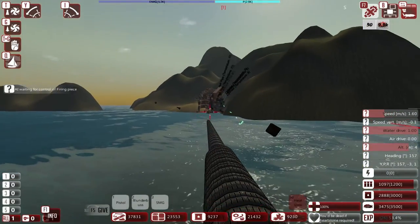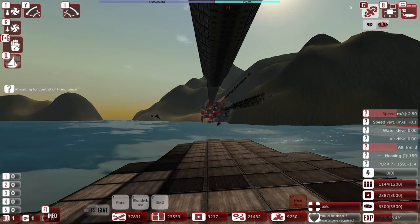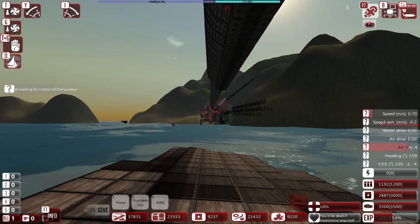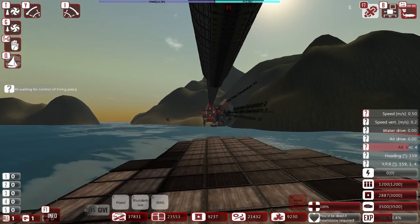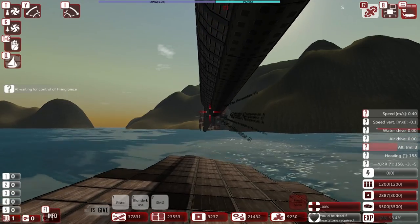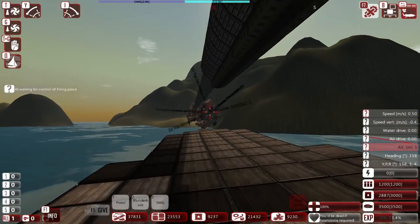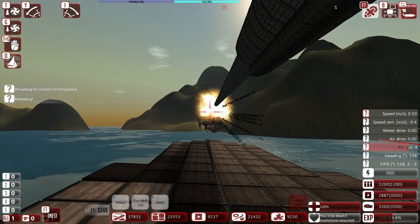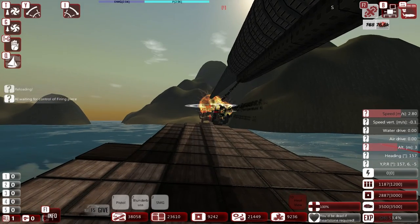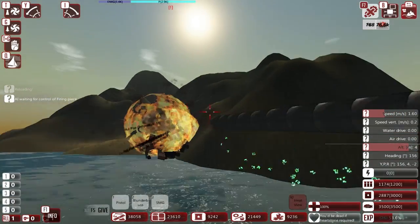We're not doing much damage, so I'm gonna hold it off real quick and I'm going to shoot it. I'm actually gonna stop moving. There we go. Do we shoot his AI?